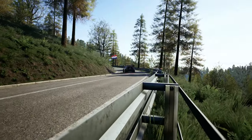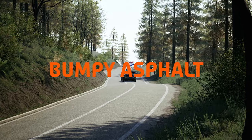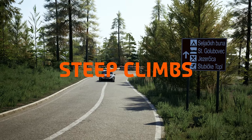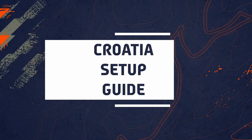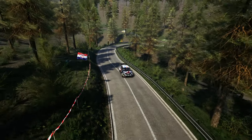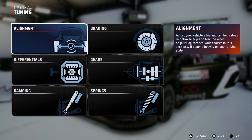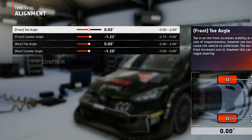Welcome to Rally Croatia, an asphalt location filled with fast twists and turns, bumpy asphalt, and high elevation changes. Alignment is very important for tracks like this because you want to have the best grip possible on those corners. In order to achieve this, you want to add a little bit of toe out to the front tires.